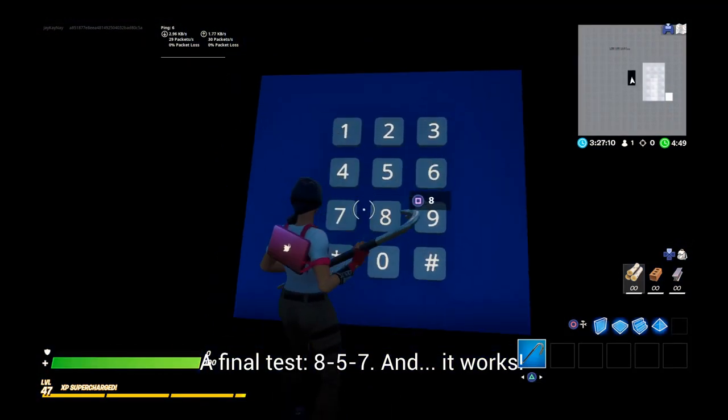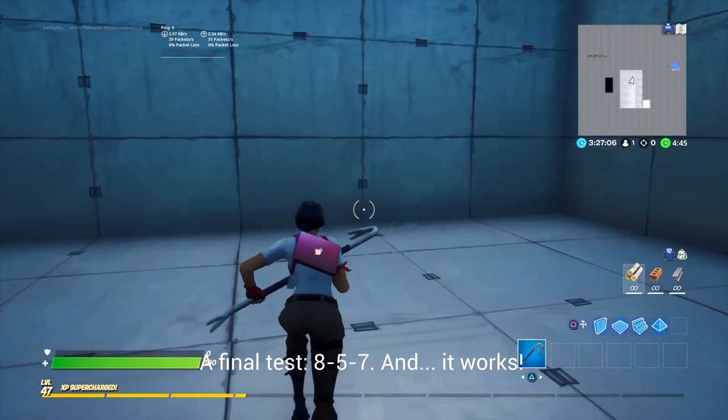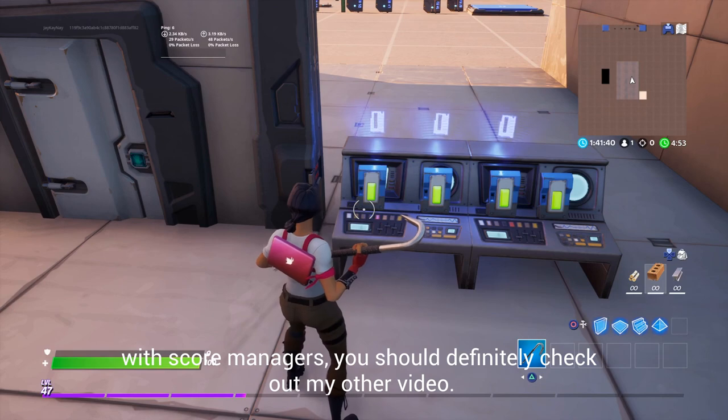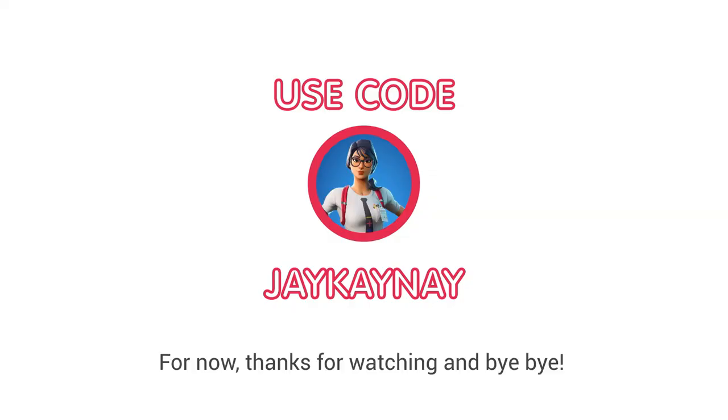Final test: 8, 5, 7 — and it works! I hope this helped you. If you want to make a combination lock with score managers, you should definitely check out my other video. Thanks for watching and bye bye!